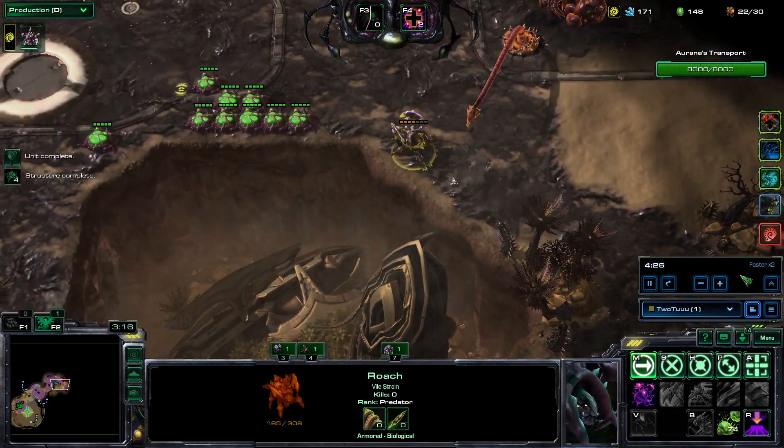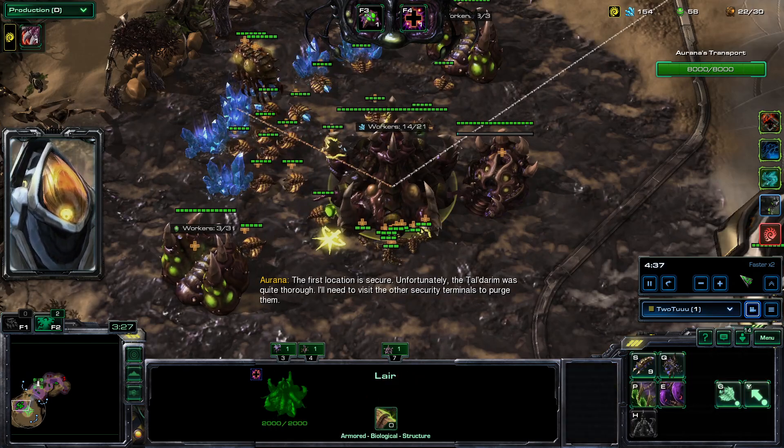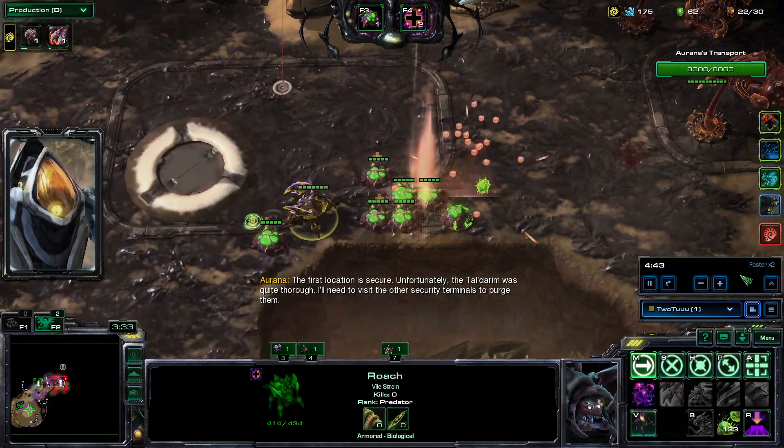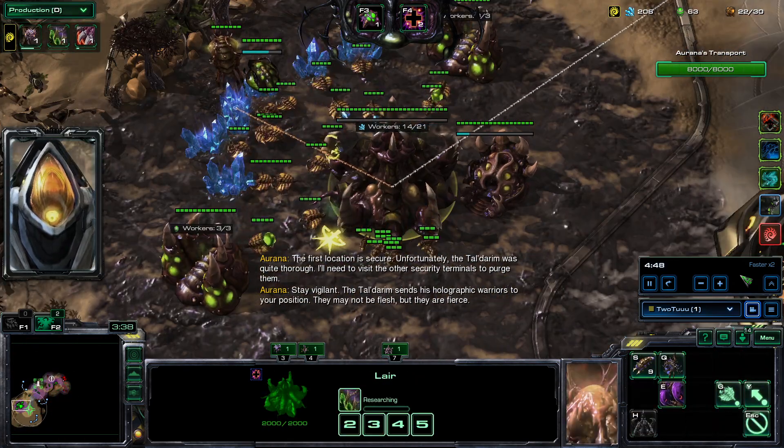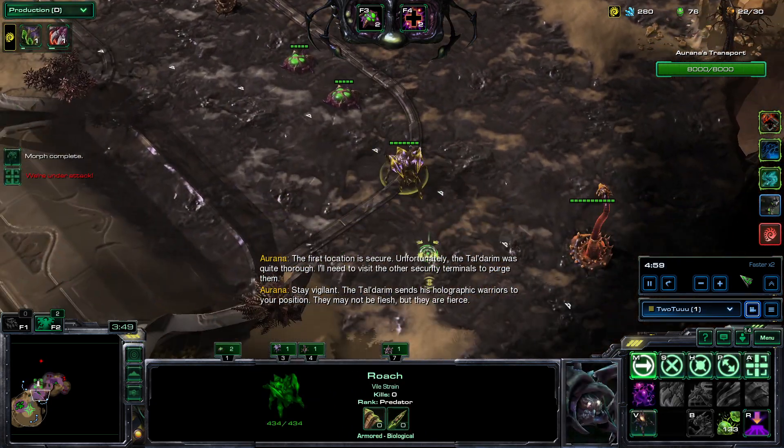So I'm going to go here, drop Toxic Nests and pull them back — not even using manual detonation, just going to pull them back. And then I see a prop is coming. It luckily went that way. All right.